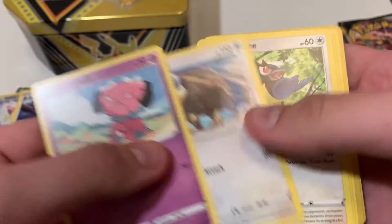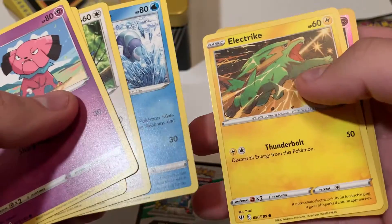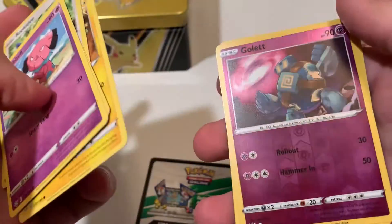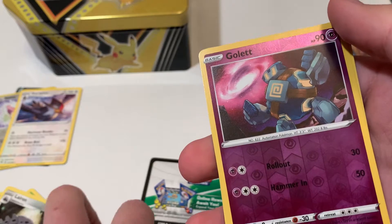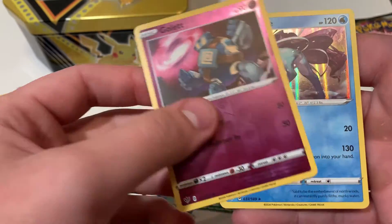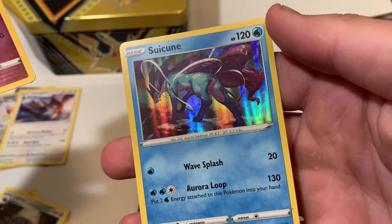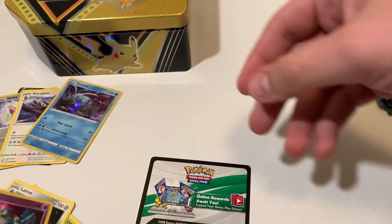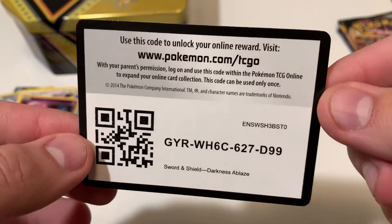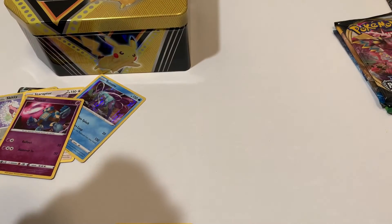Commons: Tauros, Rookidee, Galarian Mr. Mime. What's next? Something big, something hollow — water. Oh, Suicune! We'll take that, that's a pretty sweet card. This is it right here — Sword and Shield Darkness Ablaze. Scoop it up if you want it. I'm going to throw the code out, so if you don't use it, nobody will.